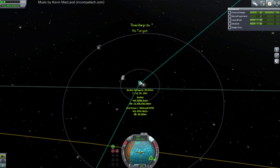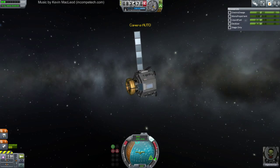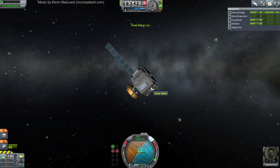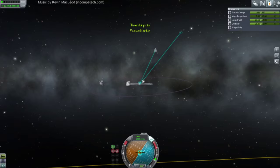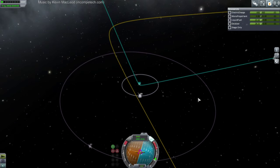Kerbin SOI. Our periapsis is actually remarkably the same. Maybe we should be a little more cautious because we don't have a heat shield or anything — we just need to get into orbit. We don't have to come straight down. Let's go more like that. Should be safe, right? I think we're at a good altitude. Let's just go retrograde and approach.